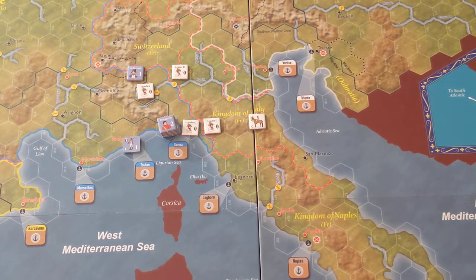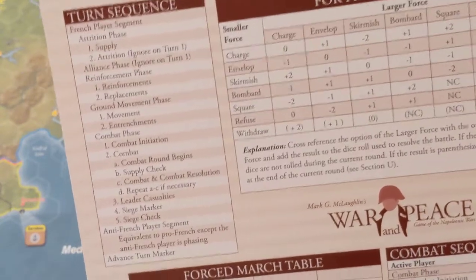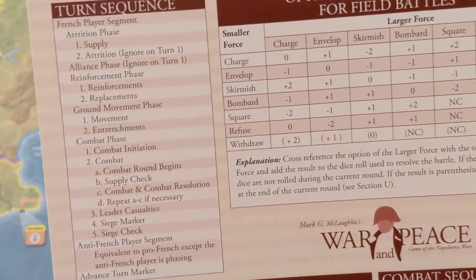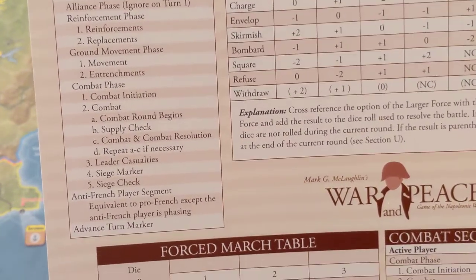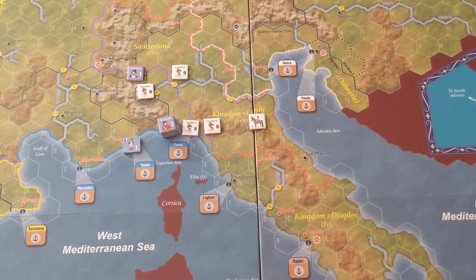So we're going to do French combat. Remember going back to the turn sequence — you do all this for the French side. The system is I-go-you-go. As the French player you do everything first: movement, then combat. Then the anti-French player does everything else. So we're going to resolve combat now.